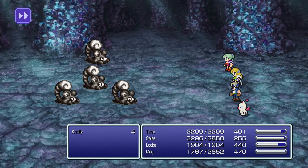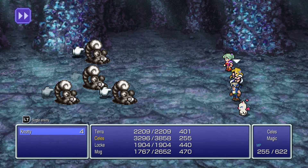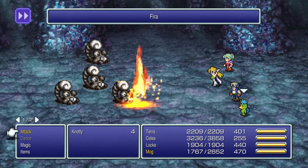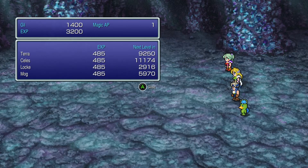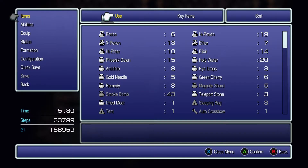Next we've got the Naughty — 1,000 HP, weak to fire. The enemies in this cave will be somewhat weaker than everything else you've seen so far, since it's just supposed to be one of the first places you visit. Very quick victory. The Naughties have the Tail ability that will Imp anyone, so just bear that in mind.